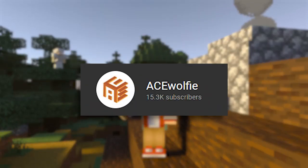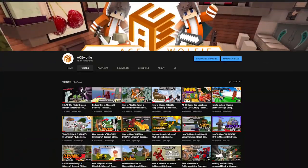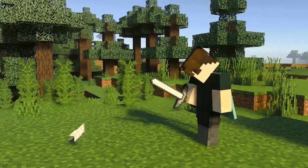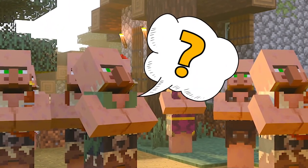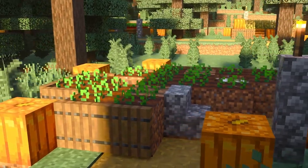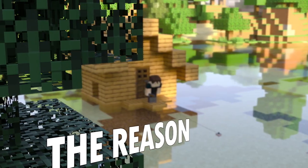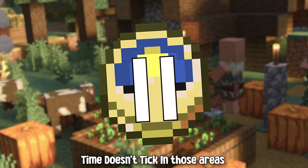Hey, what's up guys, my name is Acewolf and welcome back to my brand new video. In today's video I'll be talking about a problem that people keep asking me about — when they make their command block creation that doesn't work, or maybe they had a farm and the crops never really grew because they're living too far away from it. The reason it happens is because time doesn't tick in those areas.